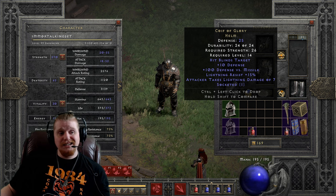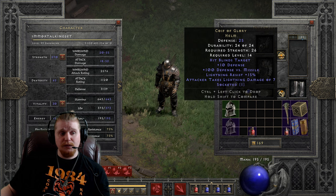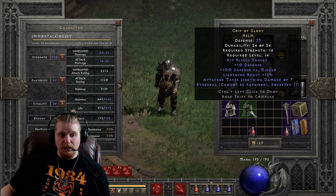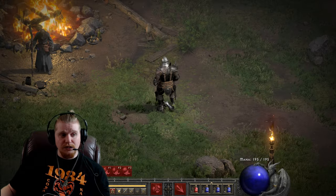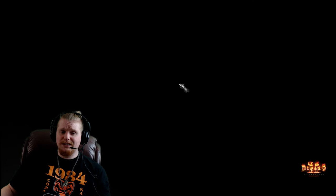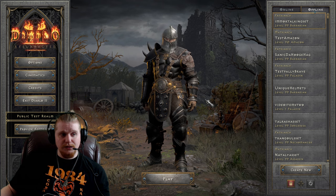You can also put a socket in it if you want to — it does not come with one. You can find it in the ethereal version, which doesn't have too much of a defense bump from 25 to 33, but could be useful on a mercenary. This particular helmet has a very amazing effect known as hits blinds target. It also has an interesting graphic — this is the Coif of Glory, a very interesting-looking helmet, all in all.